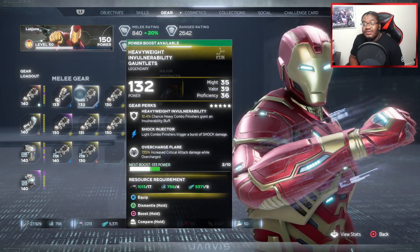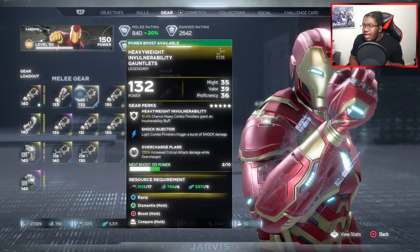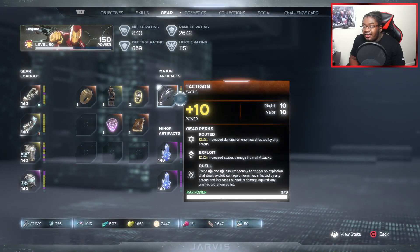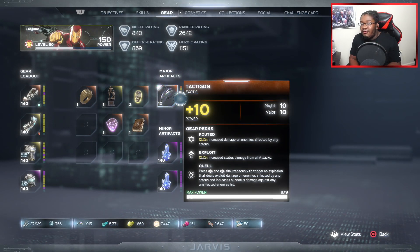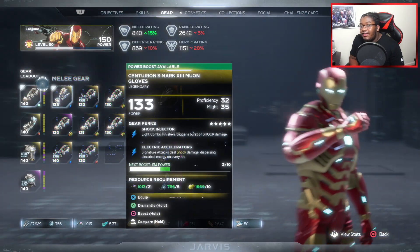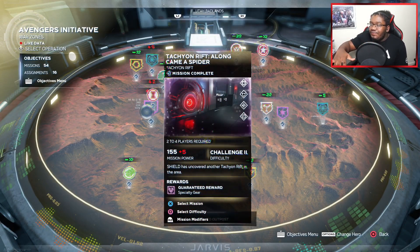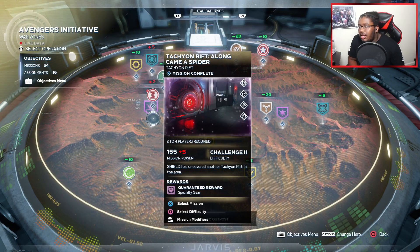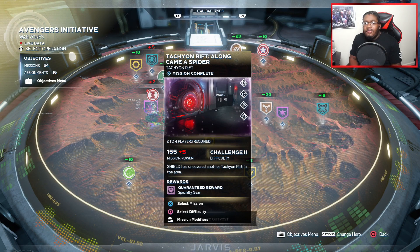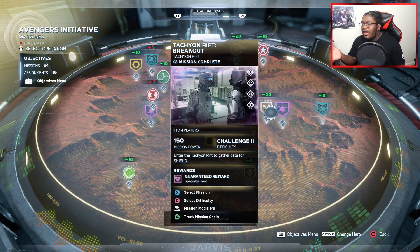I 100% recommend you use this because status effect really is the way to go. The Tactic Gun also takes advantage of increased status effect damage, so it synergizes well. You get these from the Tachyon Rift missions, which rotate daily. You can either do the daily rotating mission or the regular one — it depends on what you want to do.